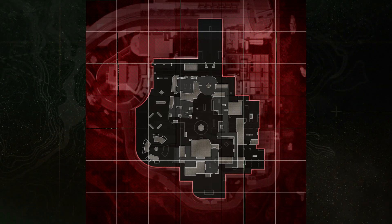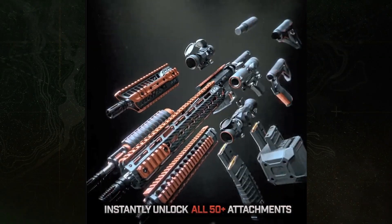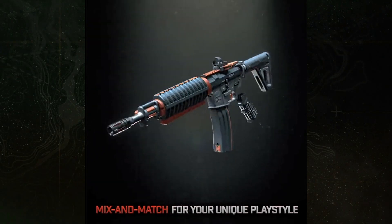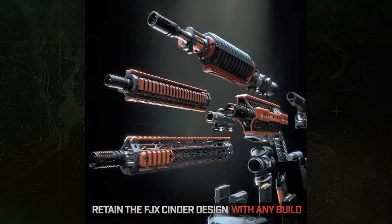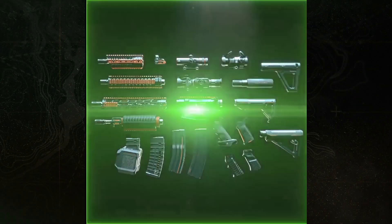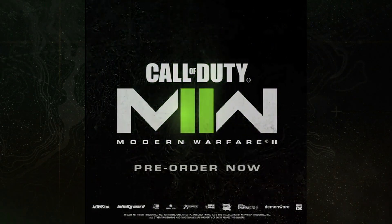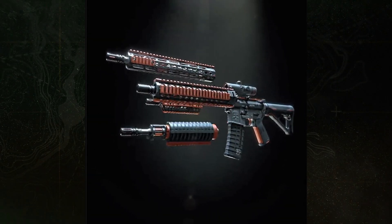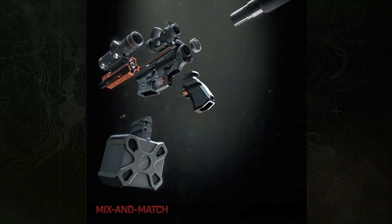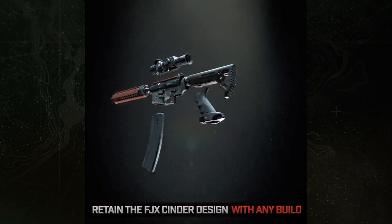Also, just today they showed a little bit more with the FJX Cinder Weapon Vault, which apparently comes with all 50 plus attachments already unlocked. It turns out if you pre-order the vault edition of the game you'll actually have access to this Cinder Weapon Vault in the beta. With that I've got some mixed feelings — it does feel a little bit like pay-to-win at least early on, because you have access to all of the attachments immediately for this gun whereas other people that didn't pre-order that version have to start from level one and unlock all those attachments. I guess it's more so you're paying for an early advantage rather than a full-on pay-to-win.